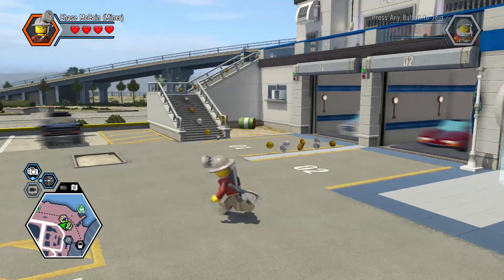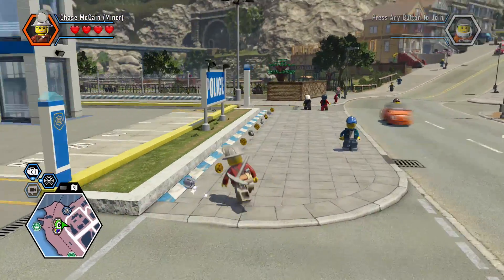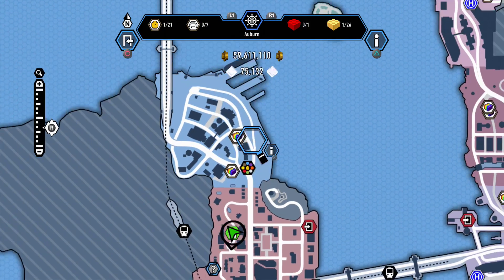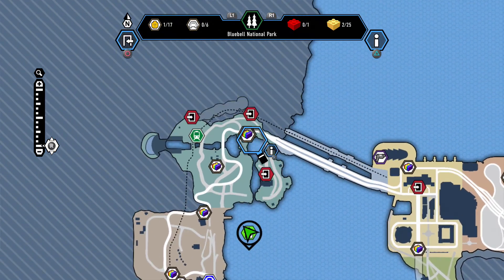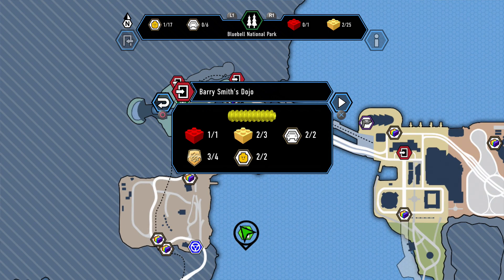Hello, SuperHerd, and welcome back to LEGO City Undercover. Today we're going to be continuing our free play adventure by going through each free play level, or special assignment level, and getting all of the stuff done. In the last episode, I stopped early when it came to Kung Fu because I was missing one of the police shield pieces. I actually figured out what it was, so I'll go in and get that done now, and then we'll move on to two more levels throughout today's episode.